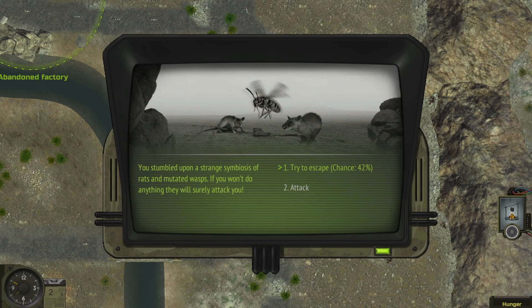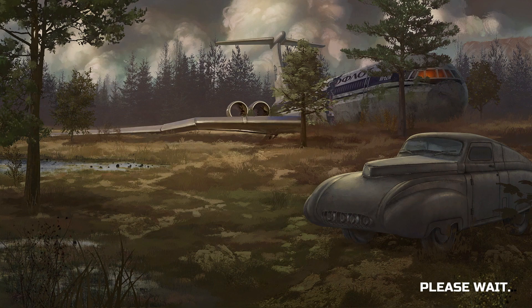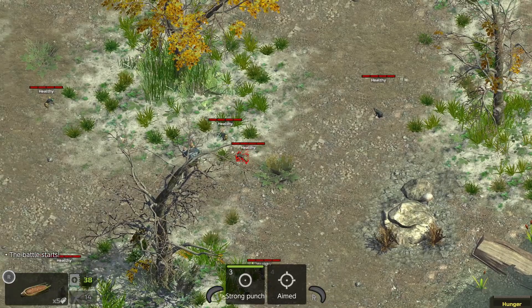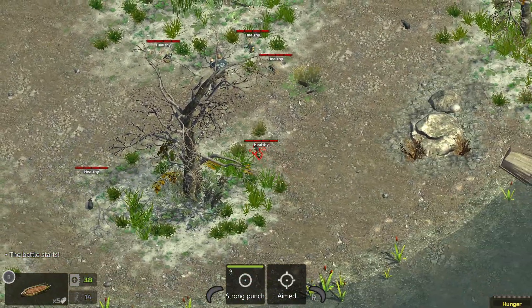We're taking some hunger damage. You stumble upon a strange symbiosis of rats and mutated wasps — if you won't do anything they will surely attack. I'm going to try and take the chance to escape... Failure. You didn't manage to escape — enter battle. This is kind of our first real battle. I don't have a weapon, which is interesting. I did buy some food which is why I was hungry in the overworld, losing HP. I ate and that was that.